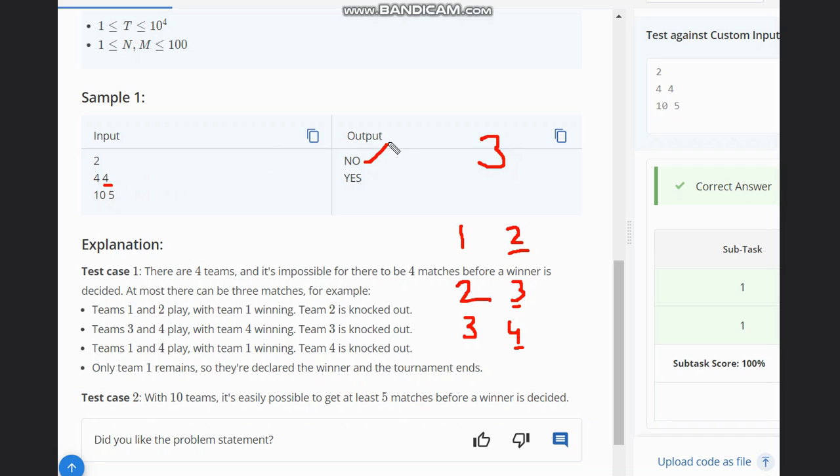Now we have 10 teams and want 5 matches. Continuing: 1 and 2 play, 2 wins; 2 and 3 play, 3 wins; 3 and 4 play, 4 wins; 4 and 5 play, 5 wins; then 5 and 6 play, 6 wins. So 5 matches are possible — at least 5 matches are possible — so we output Yes in this case.